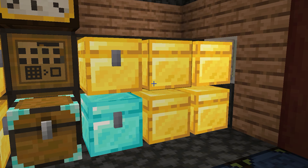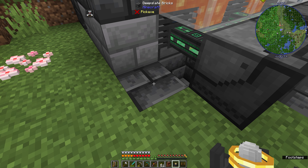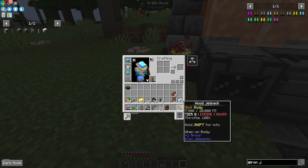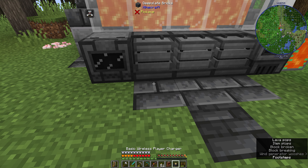We'll make a stone one later — we can upgrade this. I'm going to place our wireless charger down just like that — you'll see it's filling up. So now this jetpack — there are two ways to charge it. You can see it's already filling up because of this wireless charger. If we break this wireless charger, it'll stop filling up.